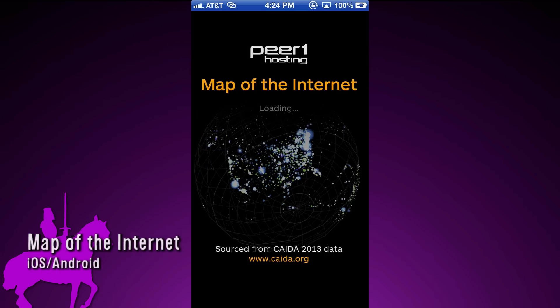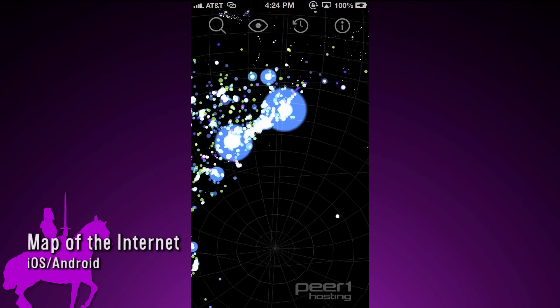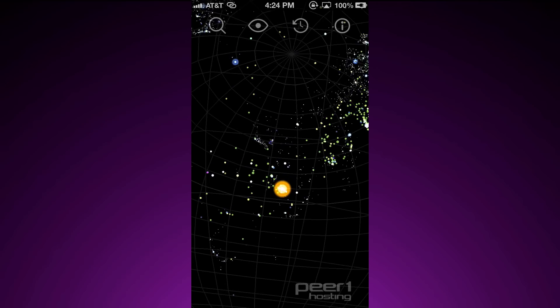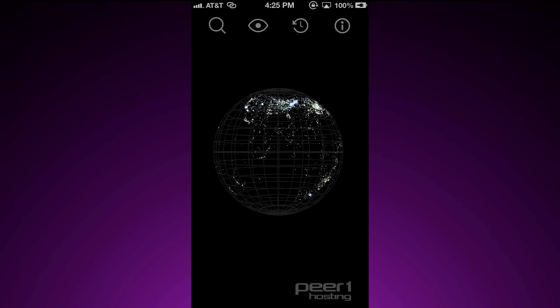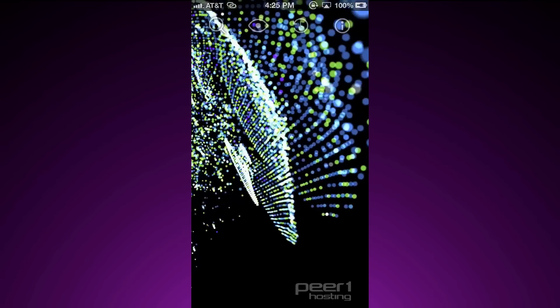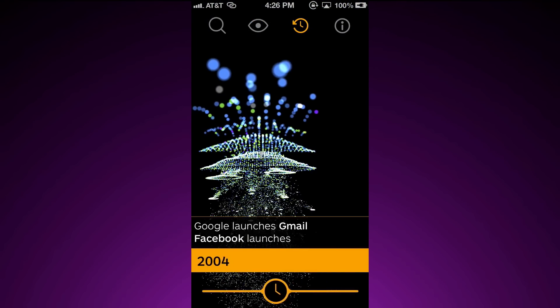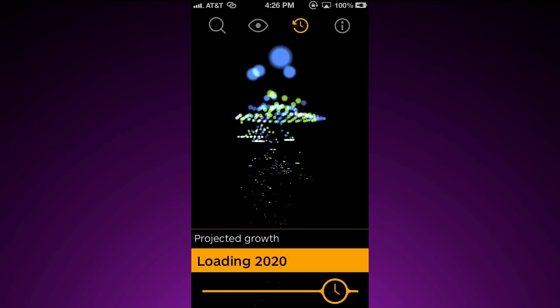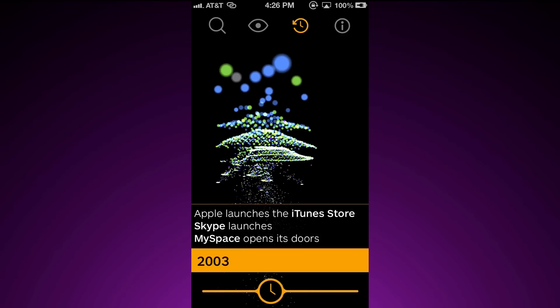Or go global and get a map of the internet. Pier One Hosting created an app that gives you an interactive view of all the networks worldwide that are connected to form the internet. The bigger the node the more connections it has and you can click on any of them to see how far that network spreads. The coolest feature is the timeline which lets you see what the internet looked like from 1994 all the way to a projected 2020. It's really interesting to see how the internet changed in the four years between Wikipedia launching and YouTube.